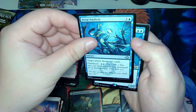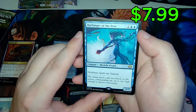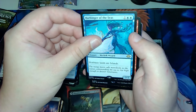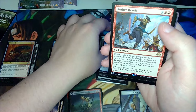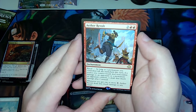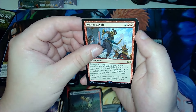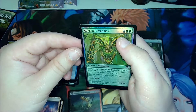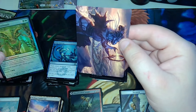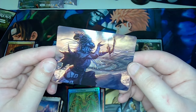Deep Analysis, and for the rare — Harbinger of Seas, which makes non-basic lands into Islands. If you're into Merfolk, here you go! And another rare — we were only supposed to get potentially one rare per pack but we've had really good luck with two rares per pack, which is great. Aether Revolt and the Colossal Dread Mask. And a foil as well.